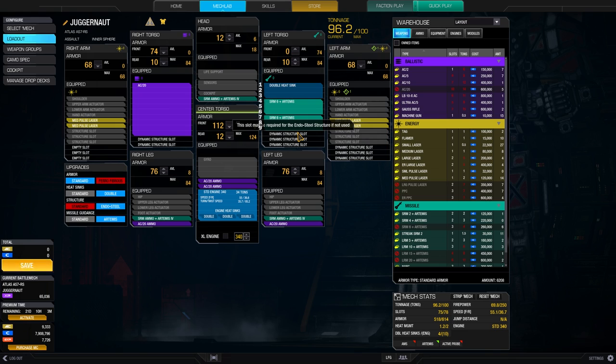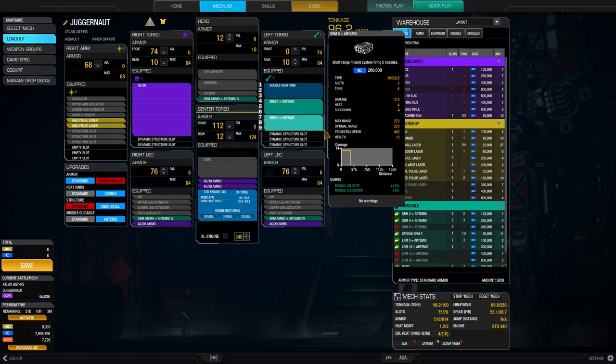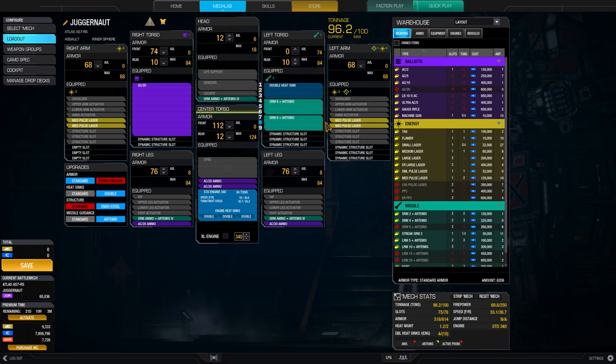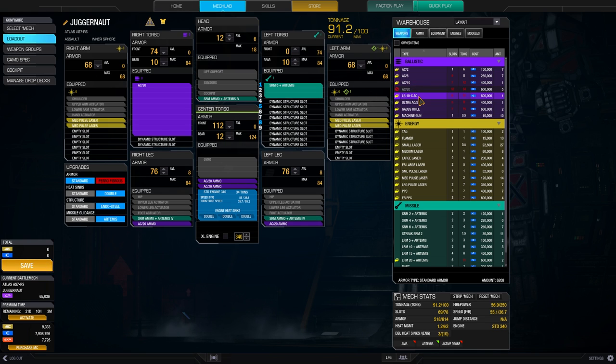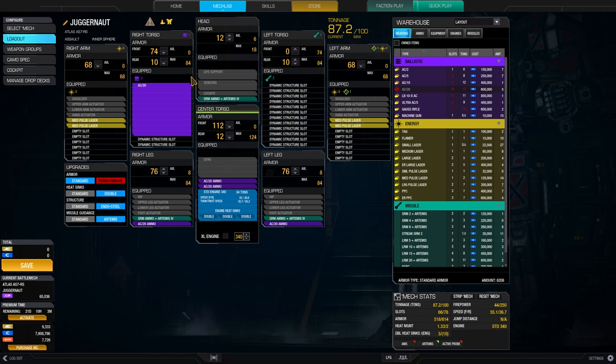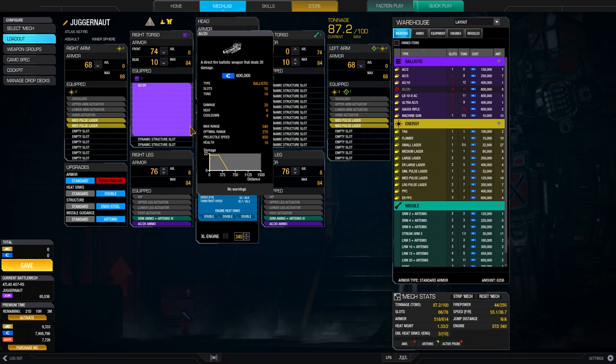What happens when you receive 3 critical hits at the same time? The exact same thing — the RNG determines 3 slots, not the equipment but the slots. It could be all 3 in the same area and the SRM6 is destroyed, or it could be spread across different slots. All 3 slots get the full damage of the weapon that dealt the critical damage. That is extremely important even for the AC20 — it may have 18 hit points but it takes up 10 slots, so 3 critical hits with an AC5 almost bring it down.